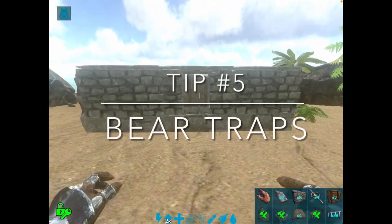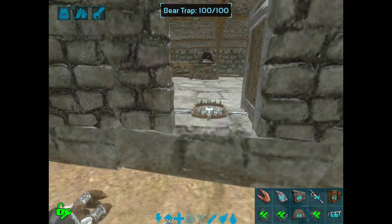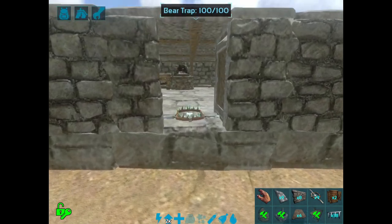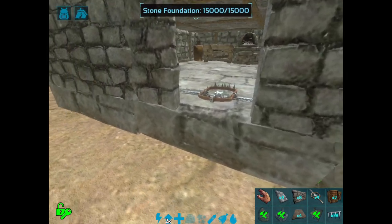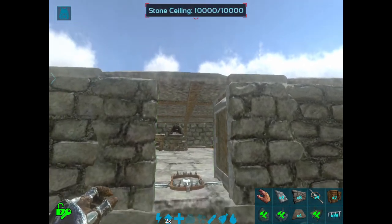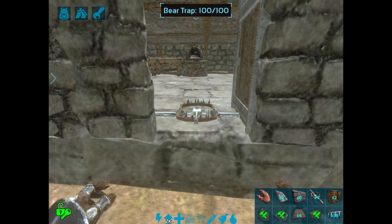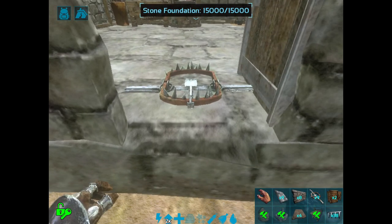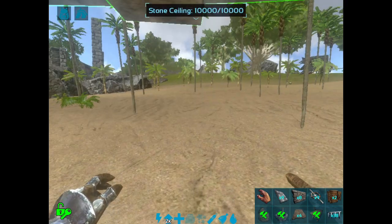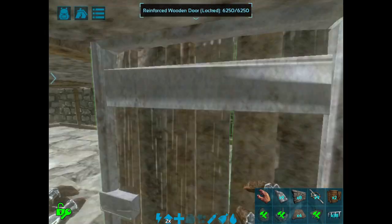The next thing you're definitely going to want is traps — mostly bear traps, tripwire narcotics, and stuff like that. Explosive traps are pretty expensive, but bear traps are really cheap and can be a game changer. If someone blows up your door there's usually a big cloud of smoke, and hopefully they'll be so excited to get in that they won't notice the bear trap. That gives you a lot of time to get back to your base, defend it, and keep it safe.